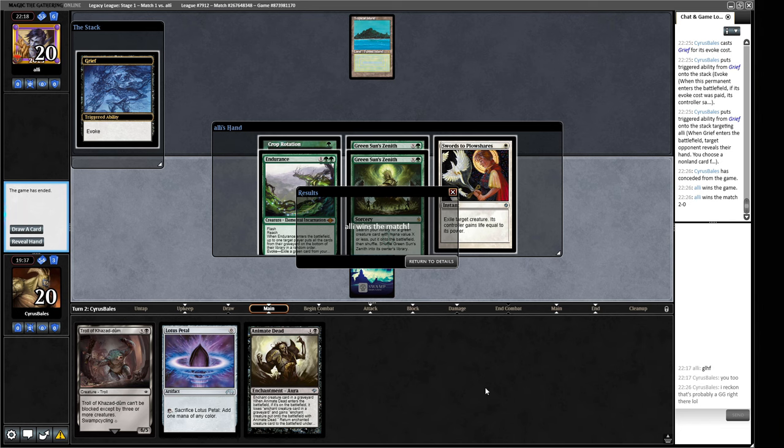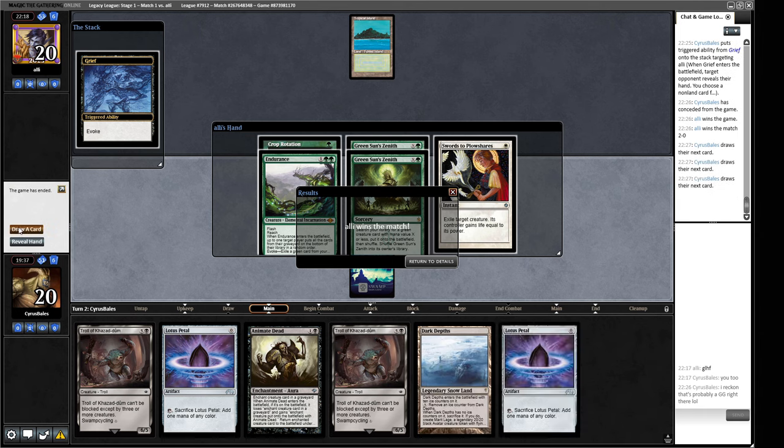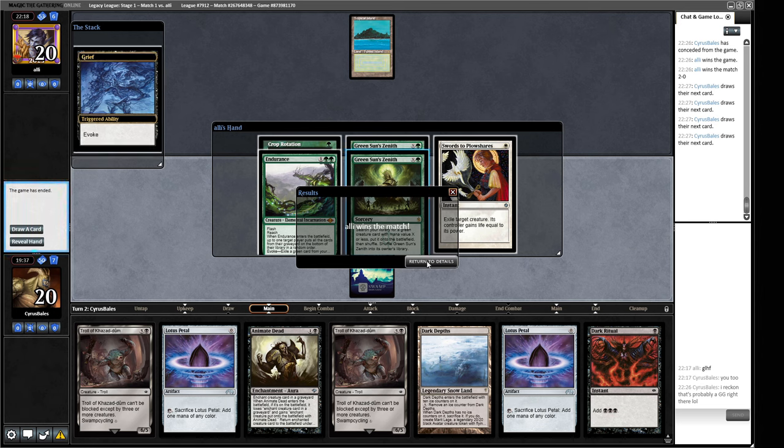We don't have either half of our combo here and they've already got an answer. We'd need so many draws to get where we're going and our opponent's just going to have so many better resources. This matchup is going to be bad because it's good against both halves of what we're trying to do. Let's go to round two and see if we can get a nicer match.